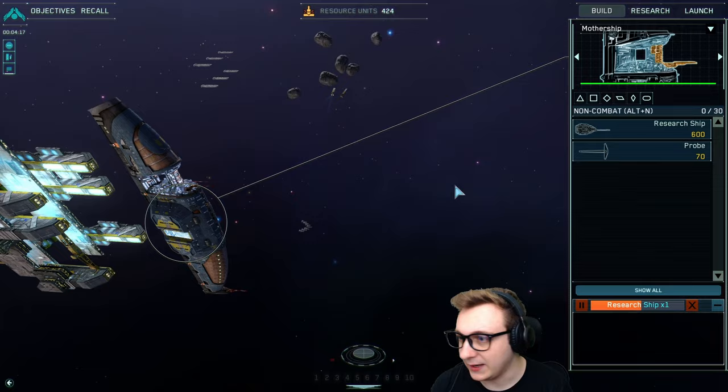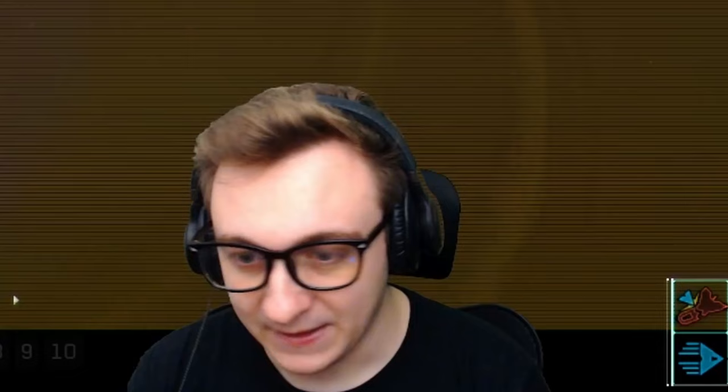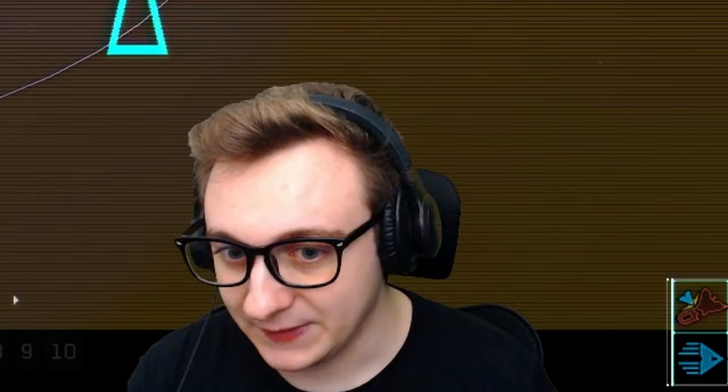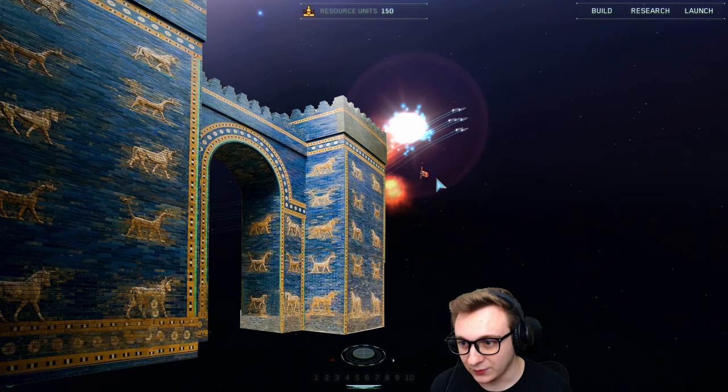Now we have this view which is nice, but we can expand into a more tactical view. We'll select our ships and give them a formation — the most cursed formation: a cube wall — and send them over by right clicking. This game is interesting because it can be 3D, so it's not just one plane of existence. We can hold control and select, and they'll start fighting all the enemies. They're not going to fire back so it's fine, and they're all dead. The wall.